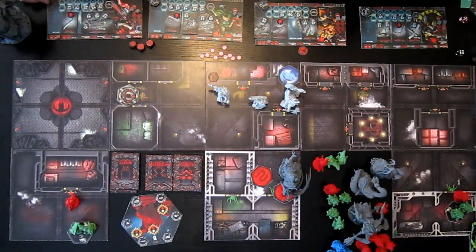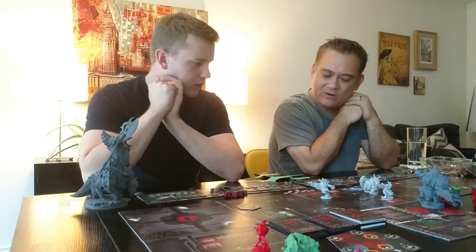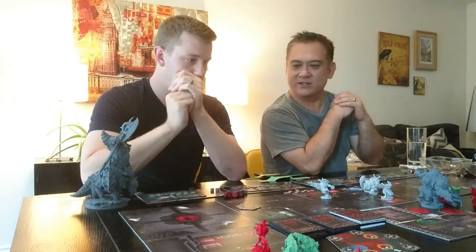The captain will unlock the door next to him, and he'll go and hide in the room. One action to open the door, one action to move in. So everyone's done. Now it's the demons' turn.